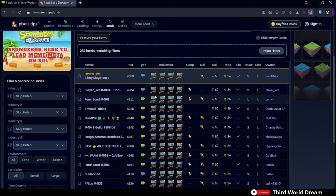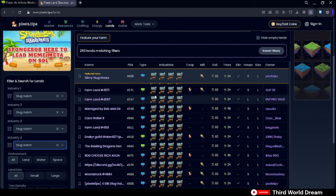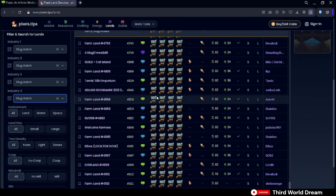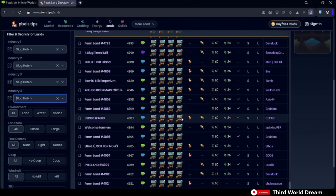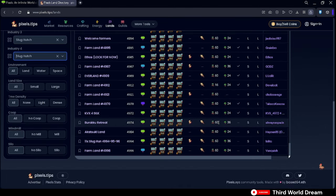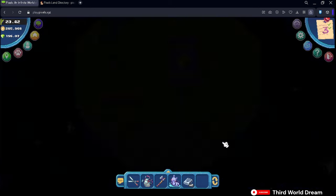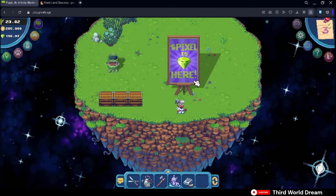Ideally, you should look for farms with coops, windmills, and soil to plant on. However, there is a problem with the land selection, especially if you don't have guilds, because some lands are being locked. This leaves us with the next possible spot — your spec.